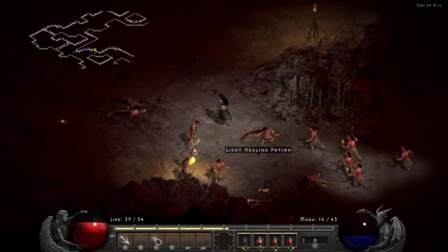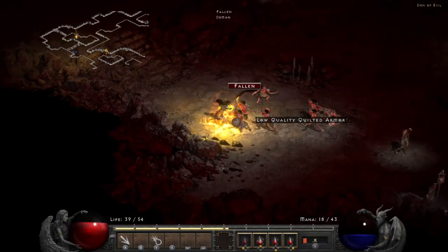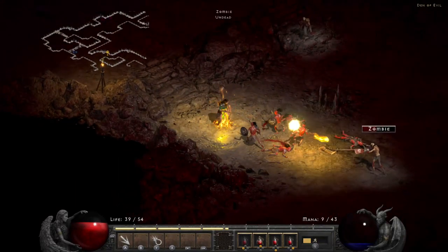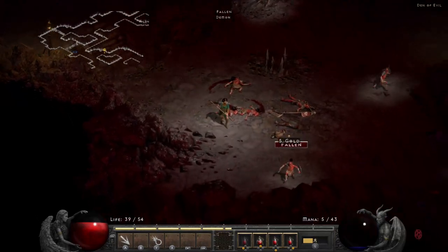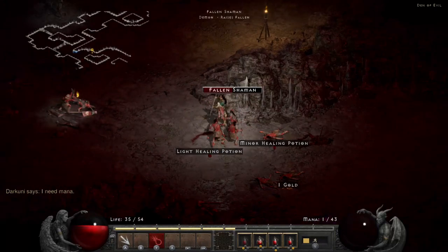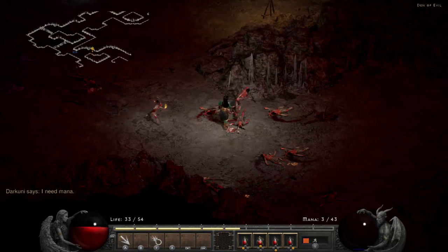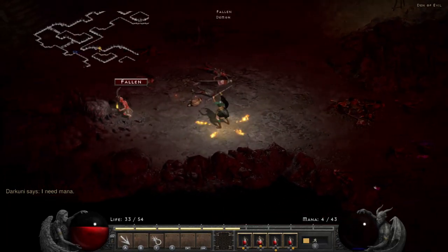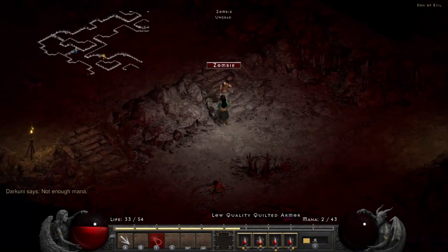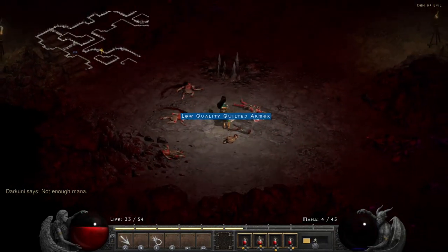As you look at creatures, their names appear at the top — that's your current target. So if you throw a fireball, it goes toward whichever enemy you're looking at. You can use that to help target specific threats like shamans. Watch out though — creatures can box you in and you'll need potions or a quick retreat to survive.